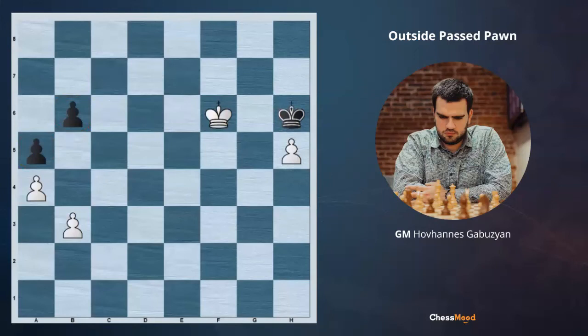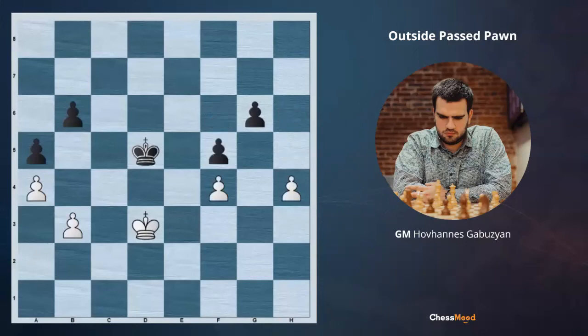Let me mention as well that at the beginning, if it's Black to move, they are going to play f5 on their own, blocking our f5 idea and preventing White from getting the outside Pawn. It's a very important Pawn endgame, which is one of the must-know positions in order to understand well the philosophy of Pawn endgames.